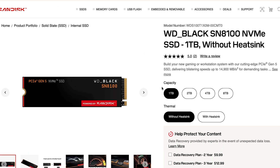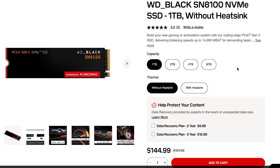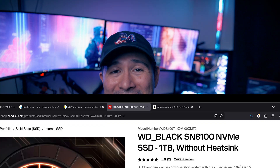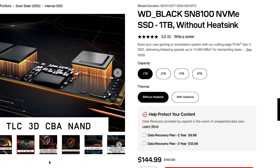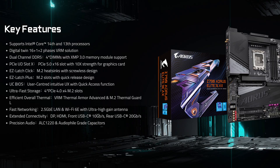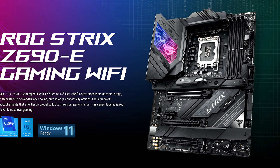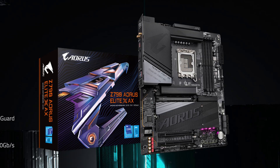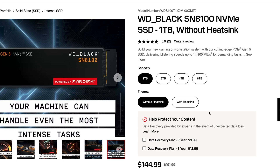The second highly recommended drive is Western Digital's 8100 — neck and neck with Samsung's 9100, reaching up to 14,900MB per second read with high IOPS. It's also available up to 8TB. This is best for high-end systems and requires an AM5 board or Intel 700 series or higher. It's great for gaming and productivity use, though pricing will be on the expensive side.